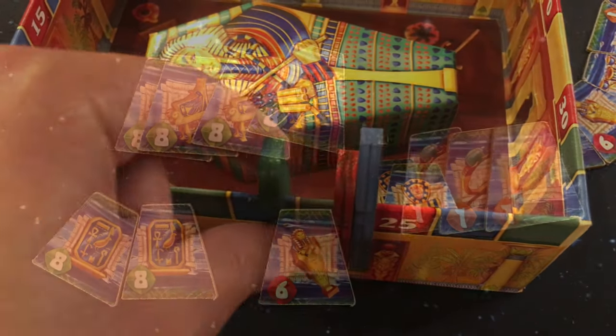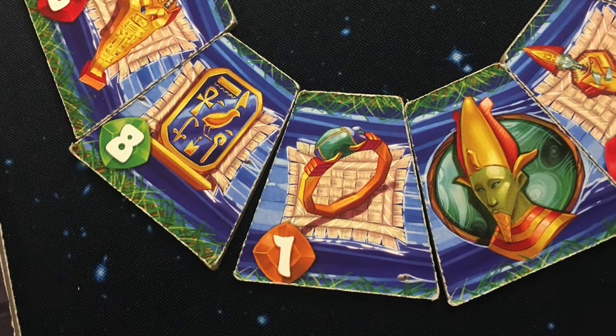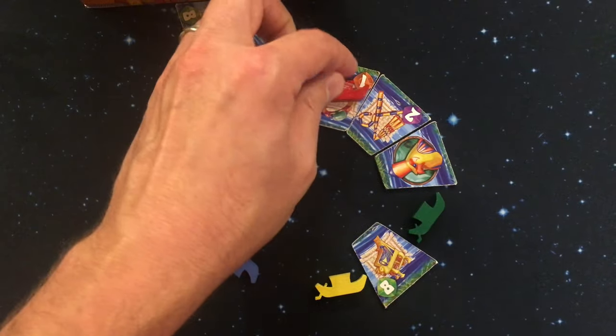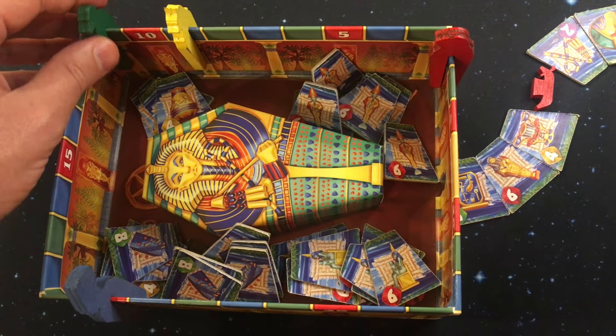With sets of 8, the winner will score 8 points. There is one set of 10 rings and these score differently. Each time you collect one of these, you will pay 1 gold. When the last one is taken from the river to be scored, whoever has the most will score an additional 5 points.